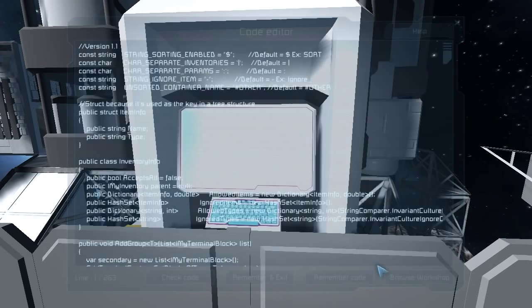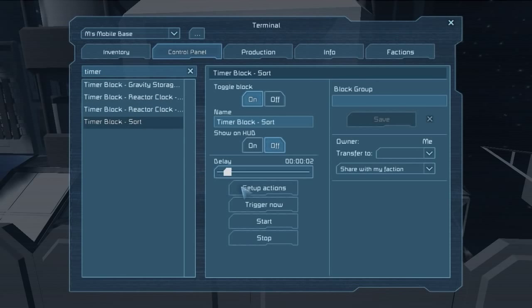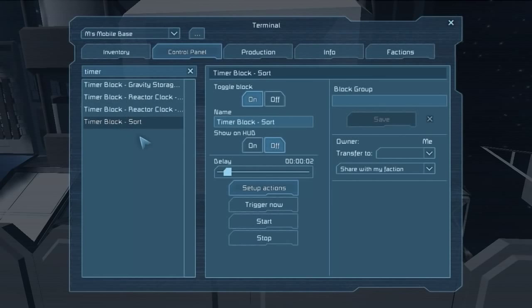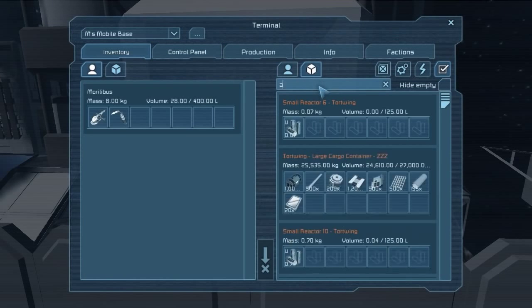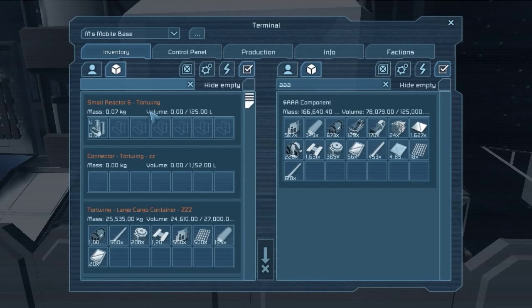I'm going to use this, and I've got it hooked up to a timer block. Timer block, there it is - Sort. And it's actually triggering itself right now, although at least I think it should be. It's going so fast you can't even tell. It's basically triggering itself, and it's also telling that program to run. So it should.